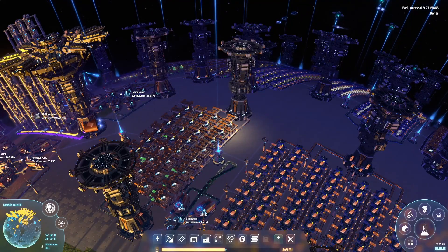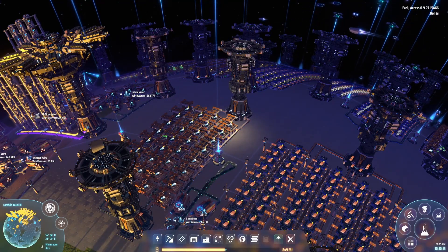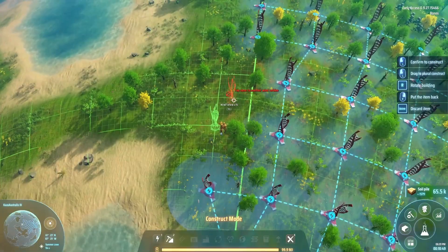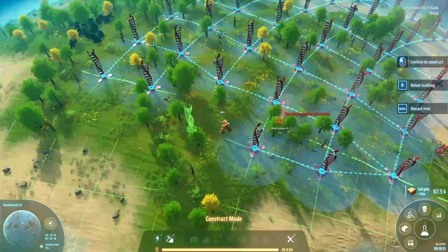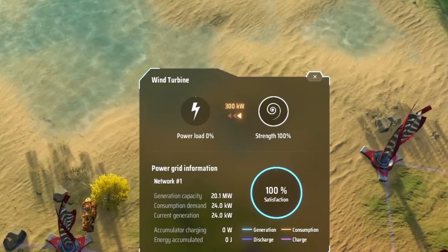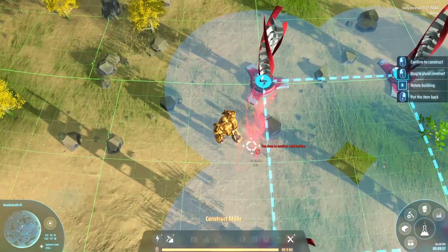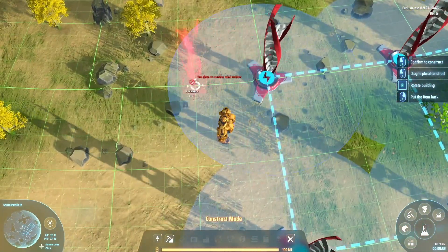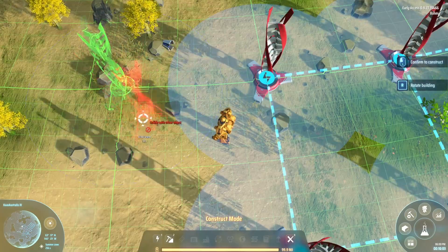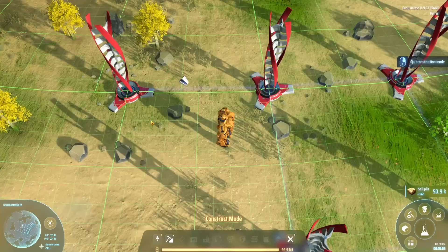Before starting to build a large and complex interplanetary factory line, the power problem has to be solved first. The beginning of every save game is marked by huge wind parks spanning all over the globe. Unfortunately, these generate a measly 300 kilowatts of power per unit and take up a minimum distance of 9 tiles between 2 units. It certainly can get you started, but I wouldn't really rely on it for too long.